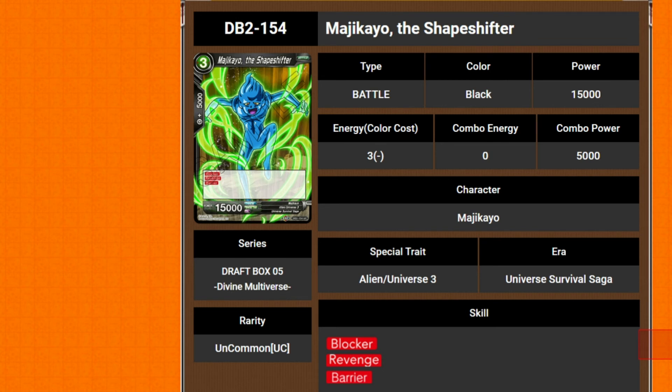Shapeshifter Magic Carrier — 3 cost 15k. Blocker, revenge, barrier — may as well put deflect, invoke, dual attack, double strike, and successor. They just threw all the keywords on there.